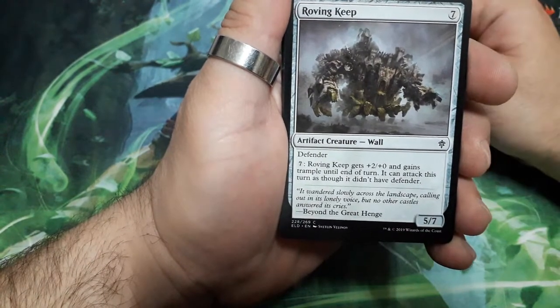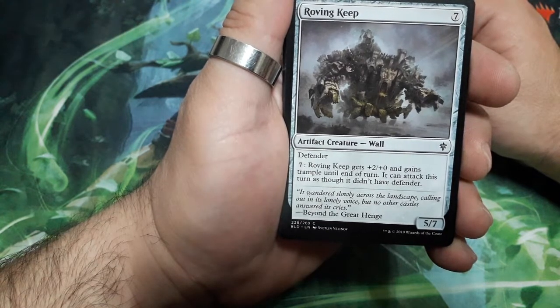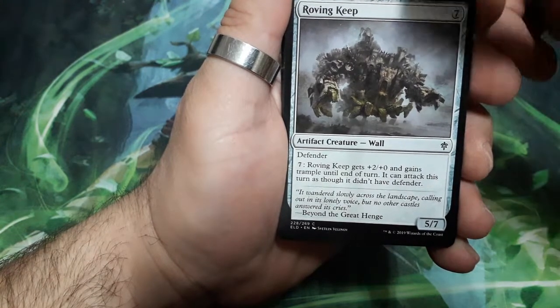Roving Keep, seven drops. He has defender. For seven, Roving Keep gets plus two, plus zero and gains trample until end of turn. He can attack this turn as though he didn't have a defender counter, and it is a 5-7.